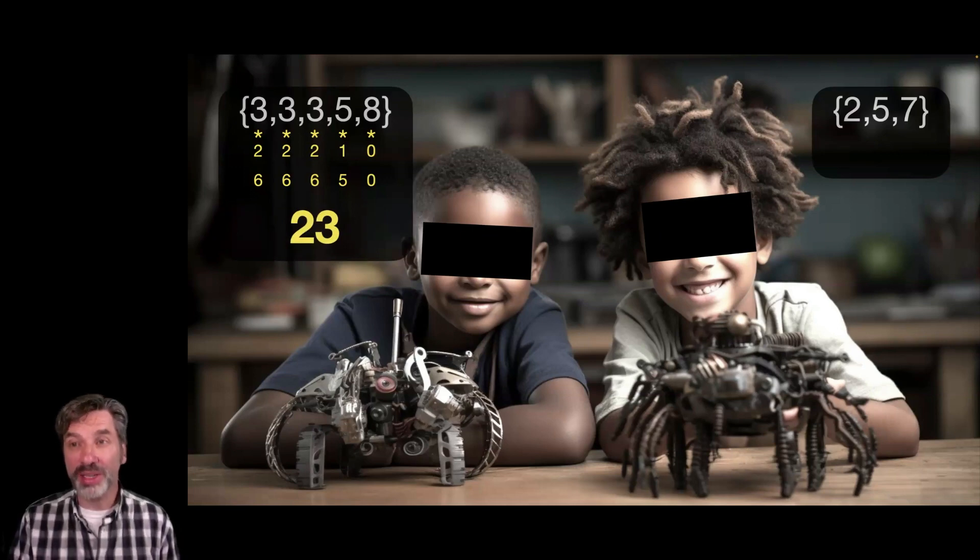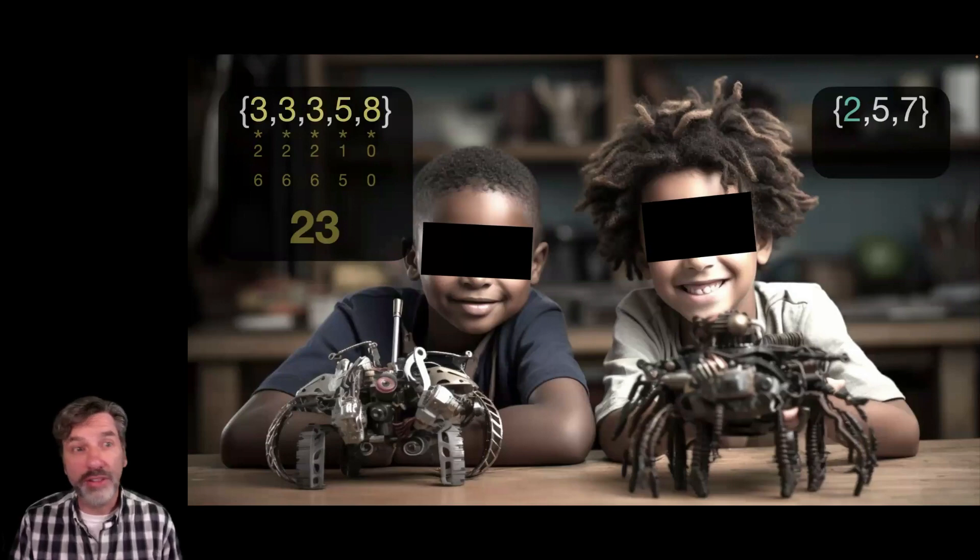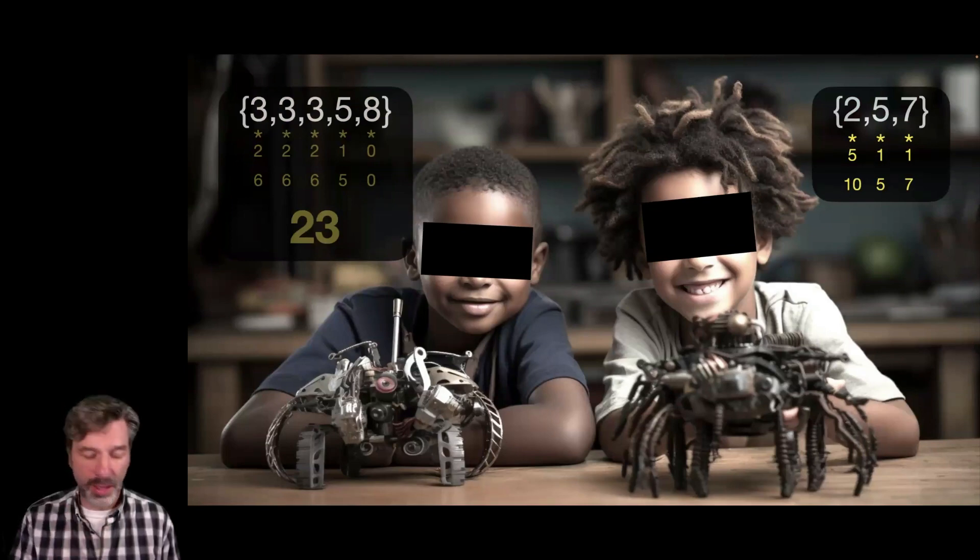Now let's see how the girl's robot did. First of all, we have the 2. Let's compare that 2 and see how many numbers on the boy's robot are more than 2 — all 5. So that's going to be a 5 there. How many are more than 5? Only 1 — only the 8. How many are more than 7? Only 1 again. Now we multiply: 2 times 5 is 10, 5 times 1 is 5, 7 times 1 is 7. Add those all together and you get 22.